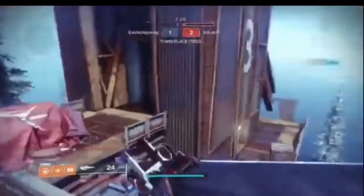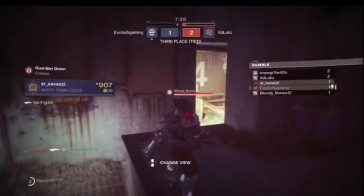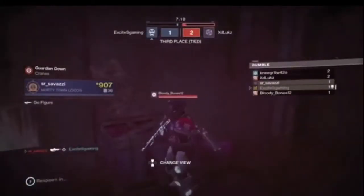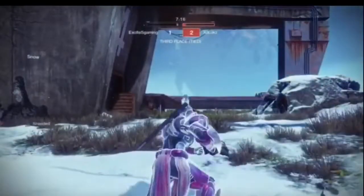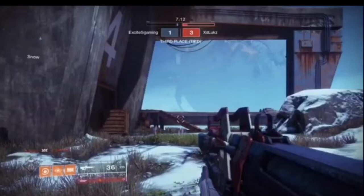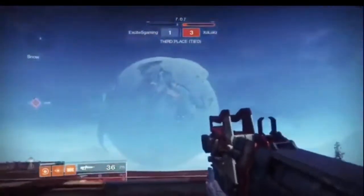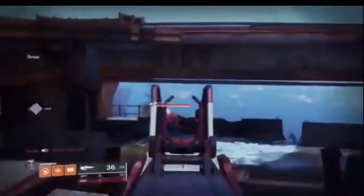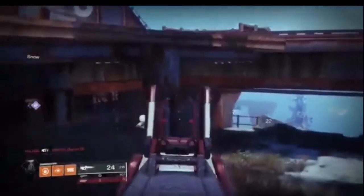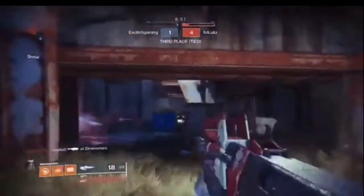Hey guys, in this video I'm going to tell you how to get the Redrix Broadsword. This is a cool pulse rifle with a perk called Desperado — when you get a precision kill in PvP or PvE, the gun reloads faster and increases damage output so you can spam shots at enemies. I'm going to play some gameplay footage in the background while I tell you how to get it.